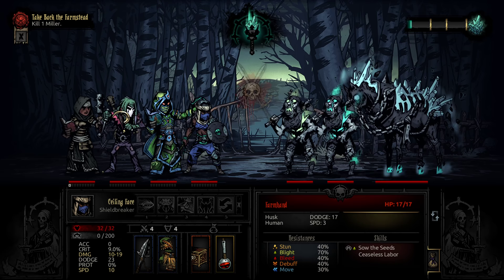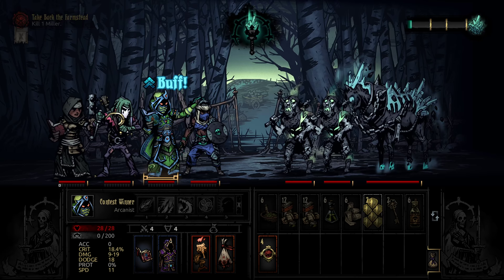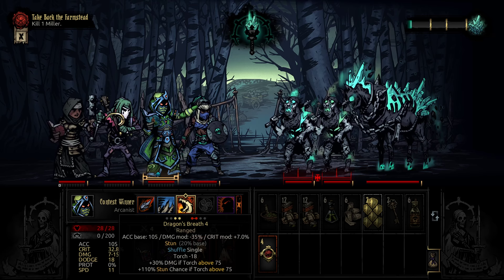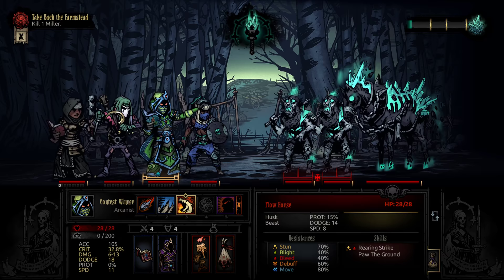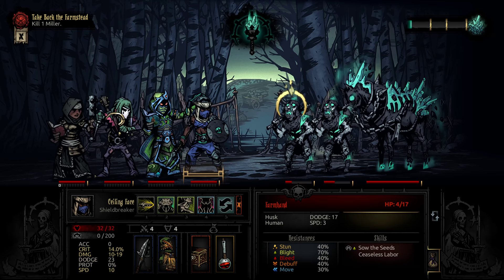This is gonna introduce me to the real deal. You can see up here, this is kind of divided - I'm gonna fight several different waves of this kind of stuff. The farmstead's not for everybody. Not everybody loves the farmstead, I get that. There's really no reason not to do Dragon's Breath, because the torch will count as above 75 for this. So 7-15, that's pretty good, and the stun. I want to get damage in on the plow horse, but it's pretty too good to resist.